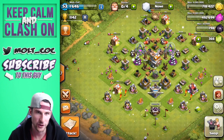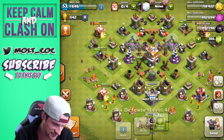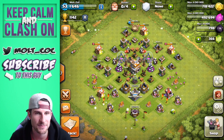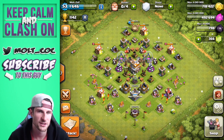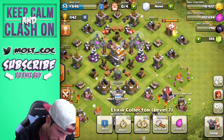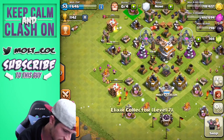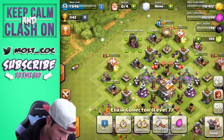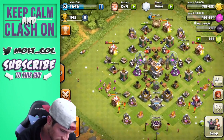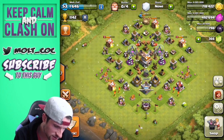Everything is upgrading right now on our base so we're not going to be able to upgrade anything else — all of our builders are being used. We are finishing up this Air Defense which is going to be maxed soon. I don't get attacked by that many air troops so I'm not too worried about it. Let's take one of these Elixir Collectors and protect this Archer Tower up here a little bit better — just so it doesn't get taken out too quickly. All the defenses are protected by buildings now.